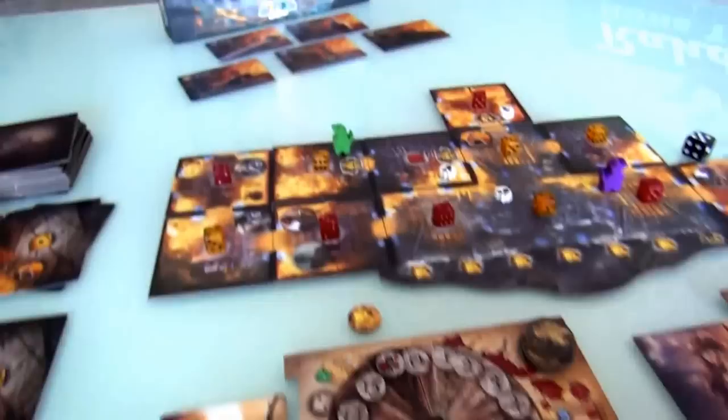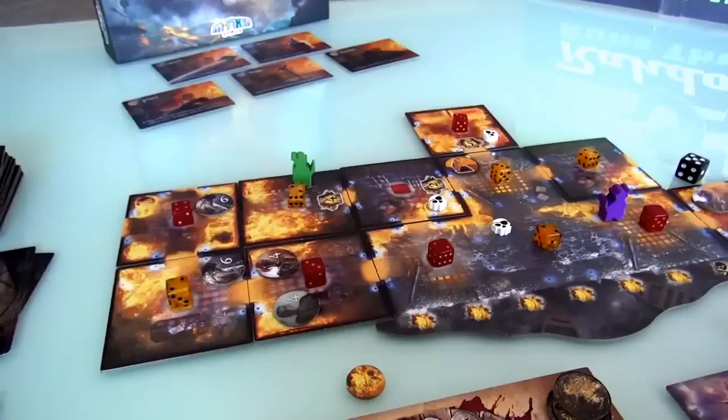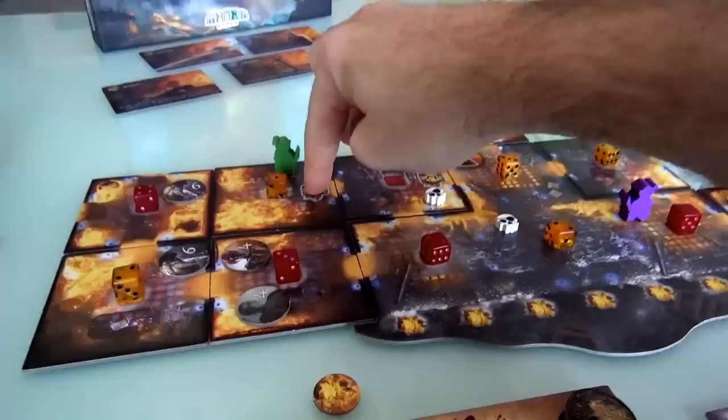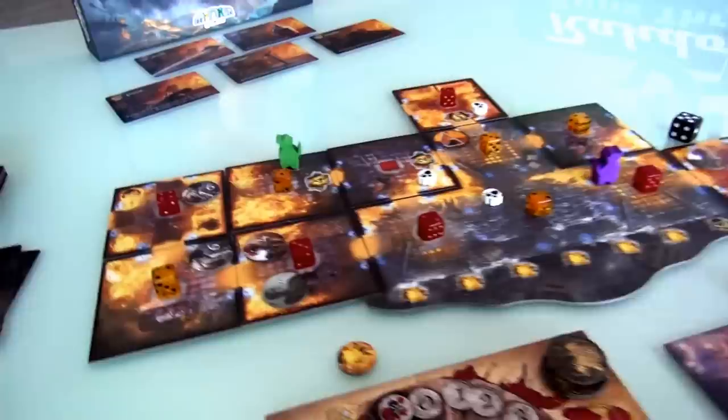Now it's interesting - this room is a dead end. Now that I've come over here, there's never going to be another reason to come into this room again. But you know what - since I'm in the neighborhood, I'll spend my last action to drop this down to a 1, just so that it's less of a problem and we're not very close to suffering this explosion. I could spend another action next turn and get rid of the fire in this room completely if I wanted to. But anyway, that was the end of my turn.